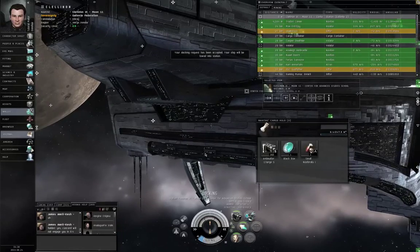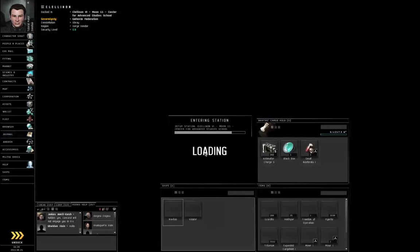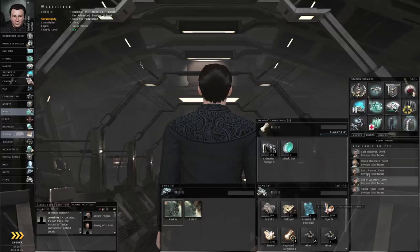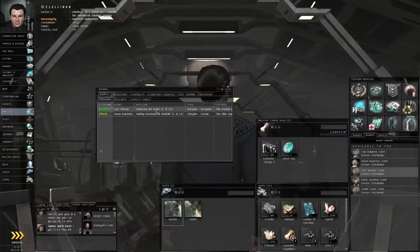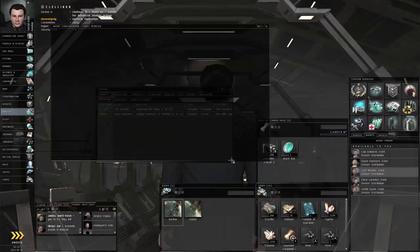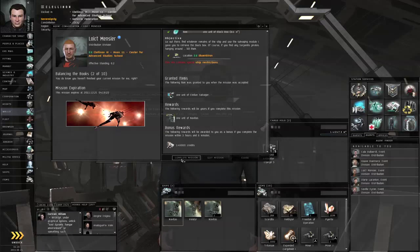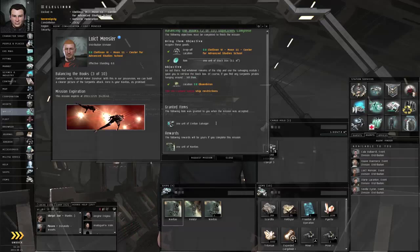Docking permission requested, docking request accepted. We are back in station. Let's drag the loot to the station item hangar. Right click Loic de Menciae — or if you don't remember, go to Neocom, Journal, look for the accepted mission, right click and start conversation. Everything is green check marks, so complete the mission and he gives us another Navitas frigate and 149,000 credits. In the next episode we will take on the next step of the business chain. Thank you for watching.